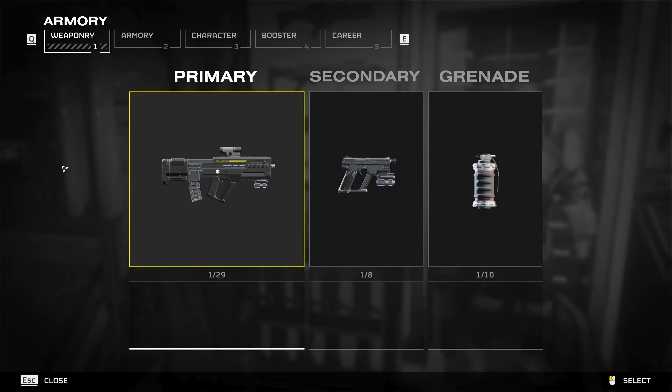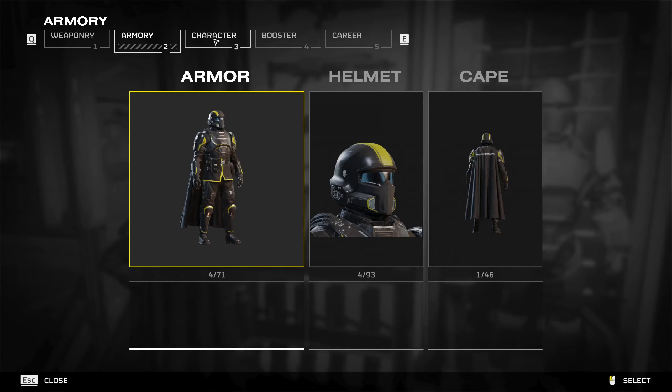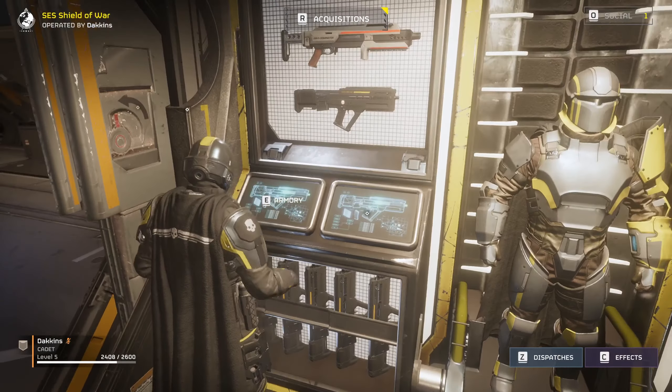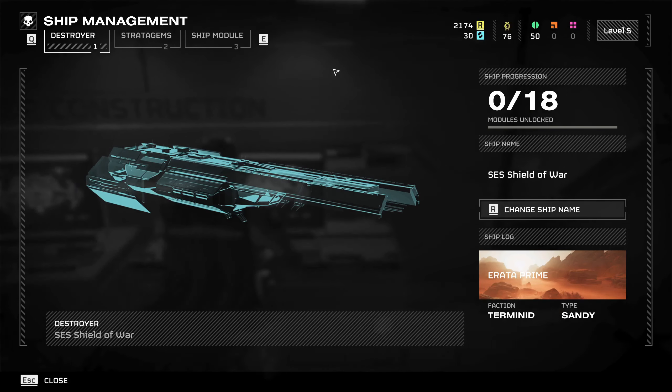In any case, let's have a quick look around the ship. I don't think I've unlocked many assets yet — doesn't look like it, I've unlocked a few. None of this really matters too much to what we're going to be doing today. Let's go over here — this is what's going to be more important: Ship Management, which is our destroyer. We can change the name, we can do all sorts of things.